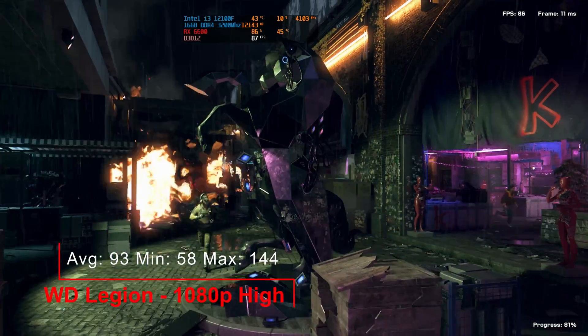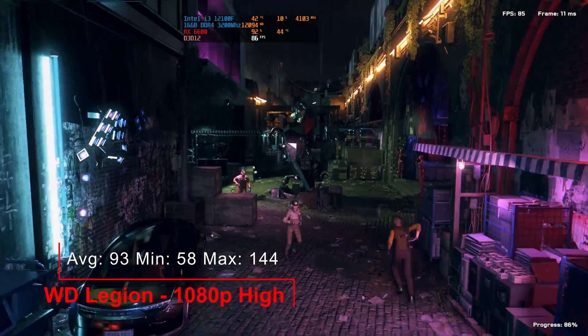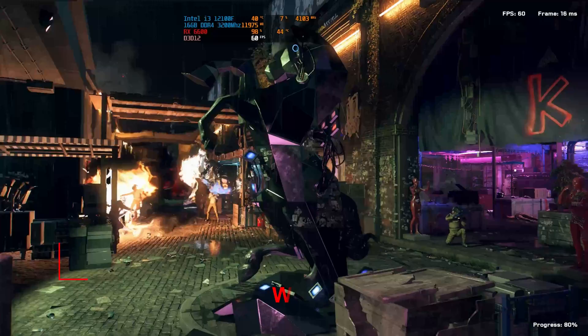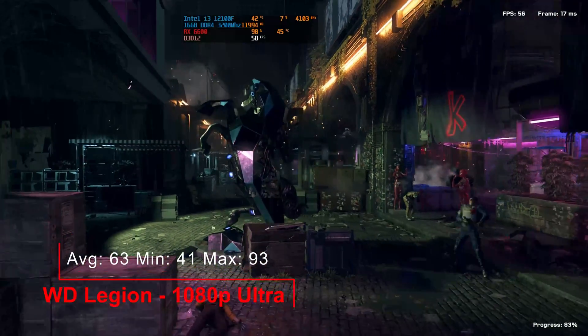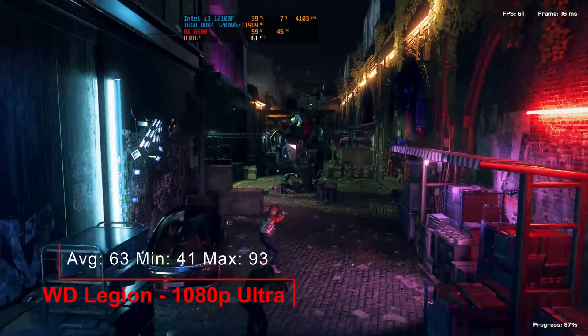Our fifth game, Watch Dogs Legion. 1080p high: an average of 93, a minimum of 144 and a maximum of 58. 1080p ultra: an average of 63, a minimum of 41 and a maximum of 93.